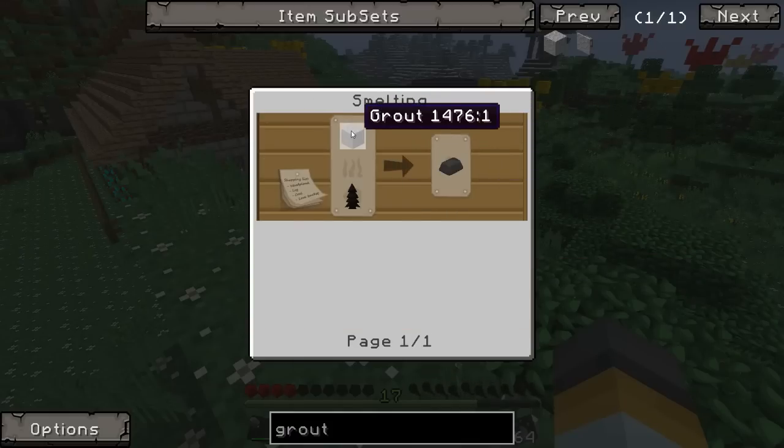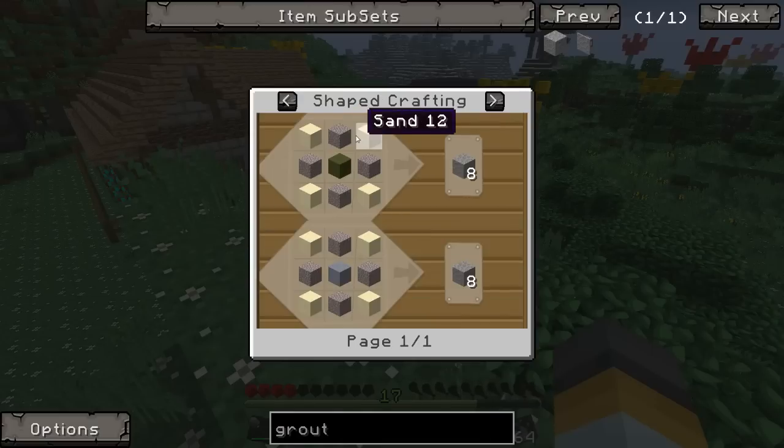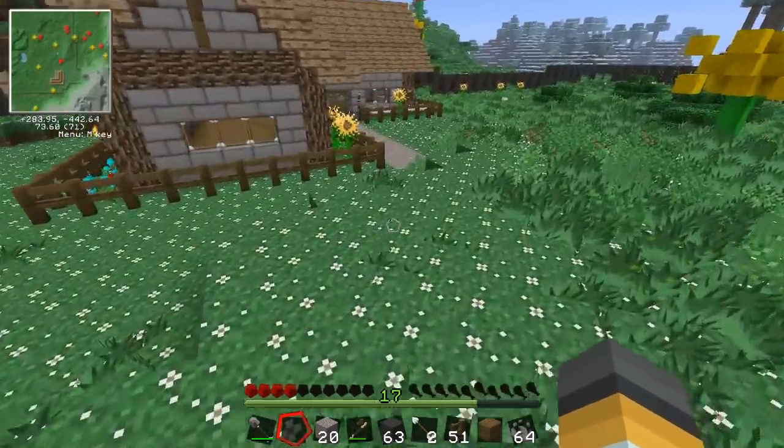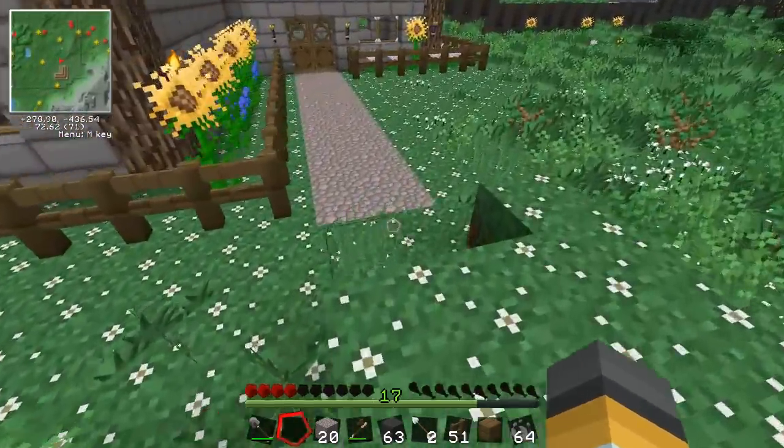To make seared brick you need grout, which is sand, clay, and gravel. So I'm going to need some spades to go and collect these three important materials.